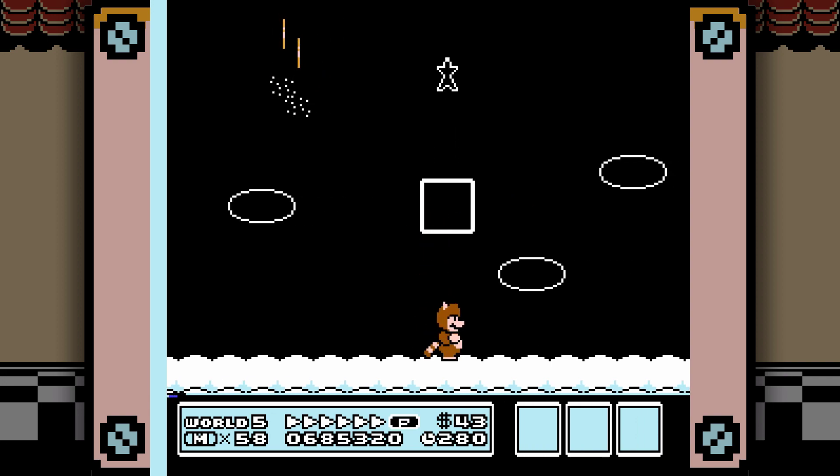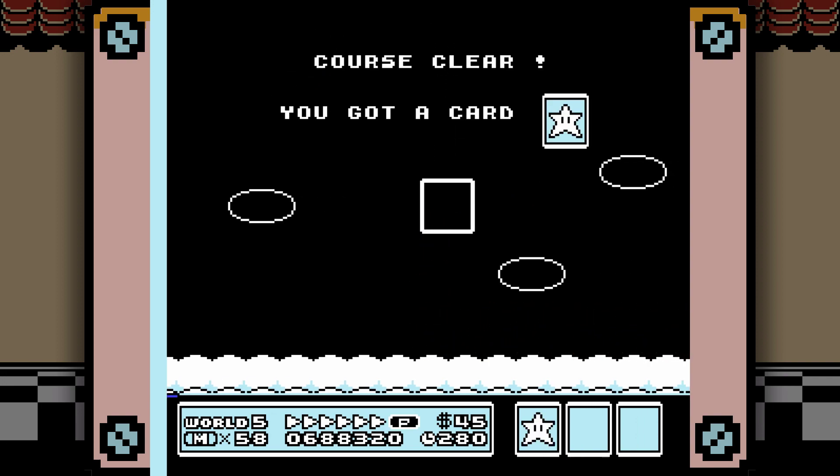You can use this end of the level to actively grind for lives, I guess. But with that, I'm going to need to end this off here. Thank you guys for watching, and in part five we're going to finish off World 5 and head into World 6. Are you noticing a pattern here? See you guys then.